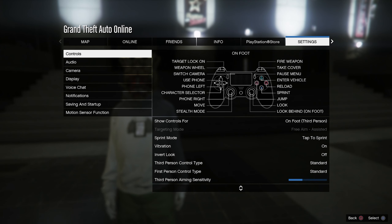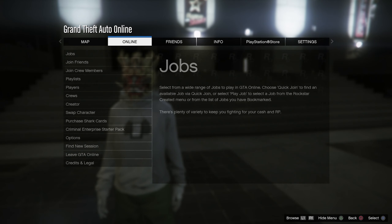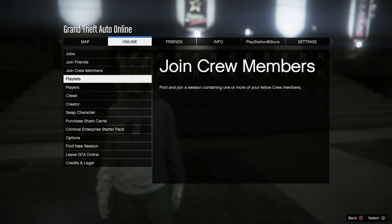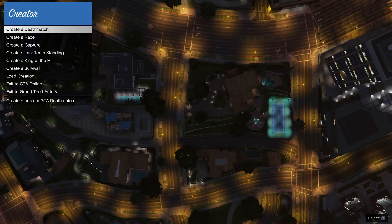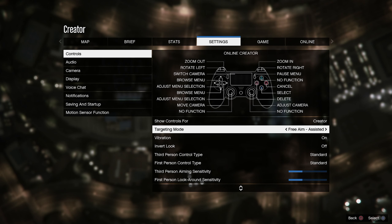So let's go right ahead and run through some tips and tricks. I am over here in a free aim assistant lobby, which you guys do not want to be in. Go to Online, go to Creator. If you guys are in a free aim lobby at all — I don't care what it is — free aim assistant or free aim, you do not need to be in free aim. This works in an assisted aim lobby only.